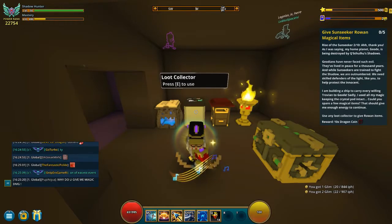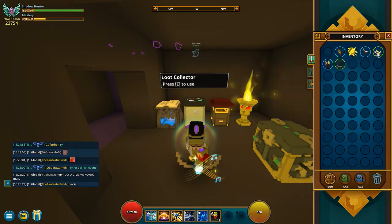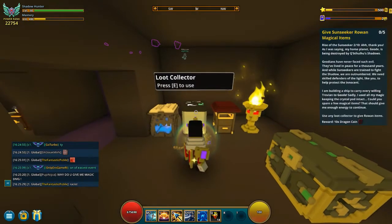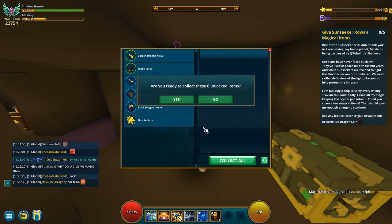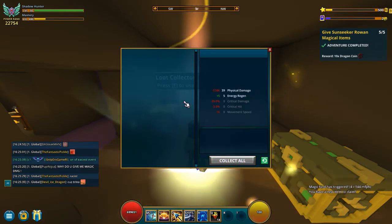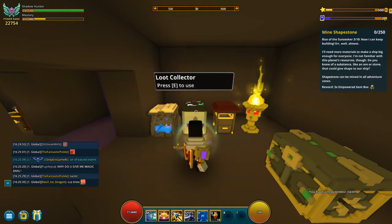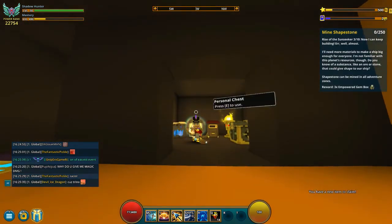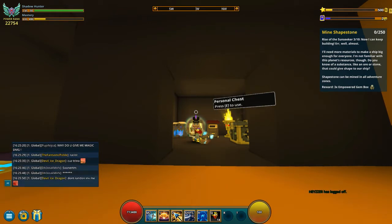Step two is to loot collect five items. It doesn't have to be gear — it can be anything at all. As it says in the quest you have to do it next to the guide, but you don't actually have to. I did this in the first world or somewhere like that. It just matters that you loot collect five items, and that's step two.